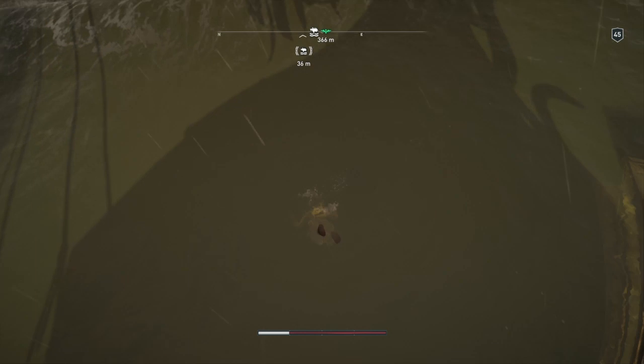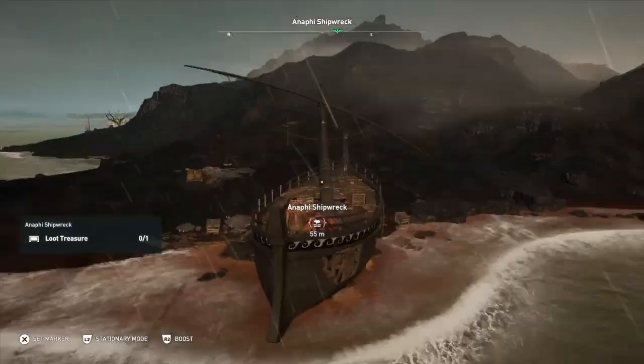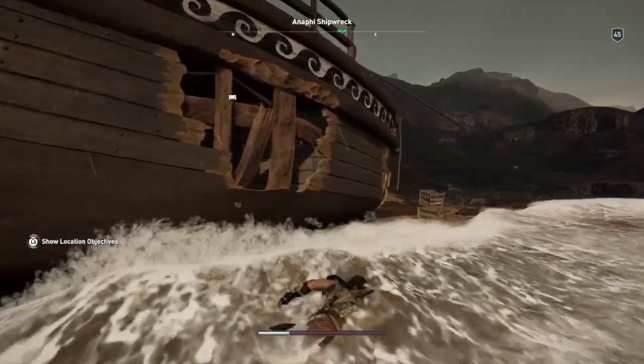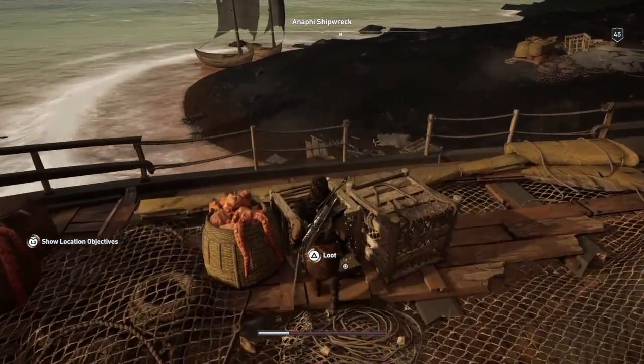We're going to jump off into the water and you'll notice there is a shipwreck there. If you send up Icarus, once you can, it finds the treasure straight away on the deck. There are no bad guys, there are no sharks — there was nothing to stop us from just running on here and getting this treasure.